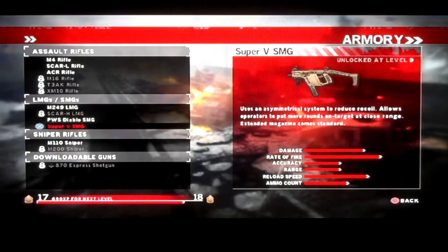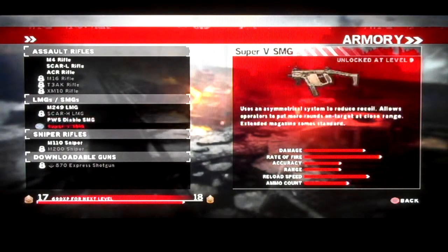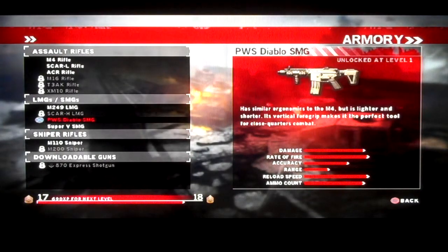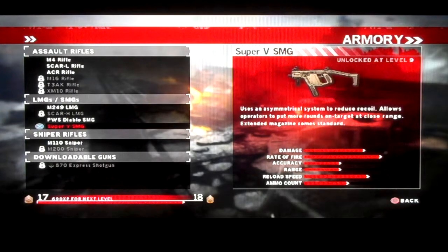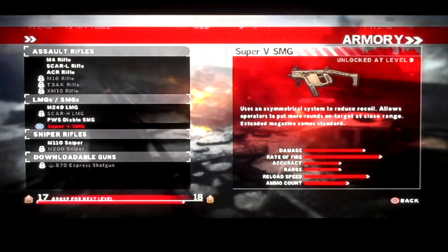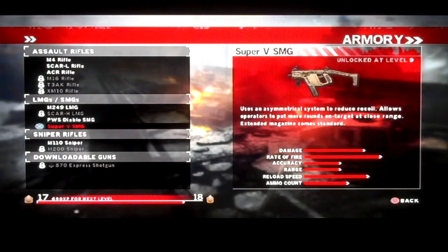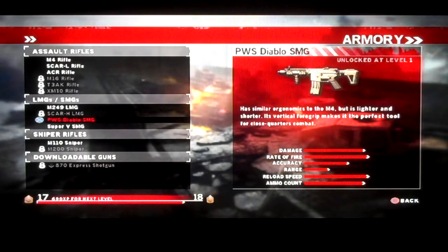I'm just going to tell you these two depend on your play style. The Diablo has a shorter range but better accuracy. They have the same amount of damage. The Super V shoots faster, has worse accuracy, better range, and the Diablo has more ammo. Personally, I'd choose the Diablo — that's my personal favorite submachine gun. The other one is the Super V, which is basically a Vector.